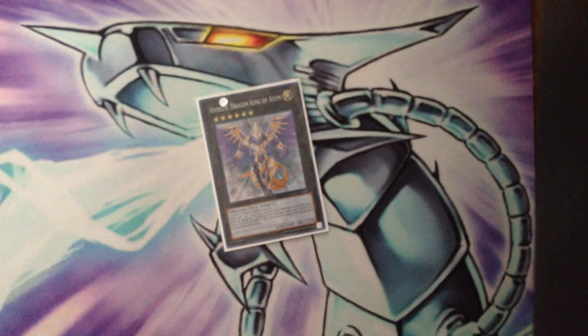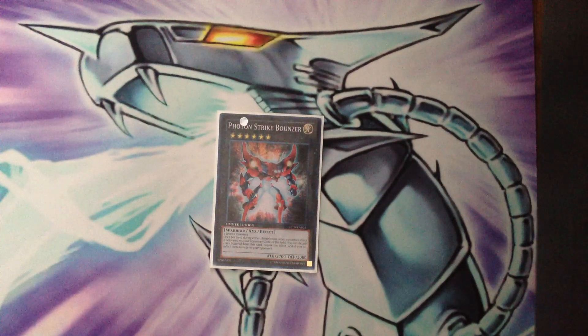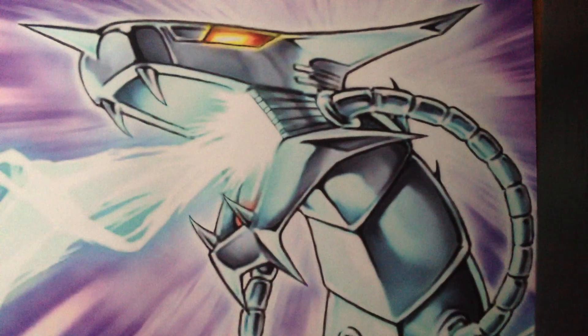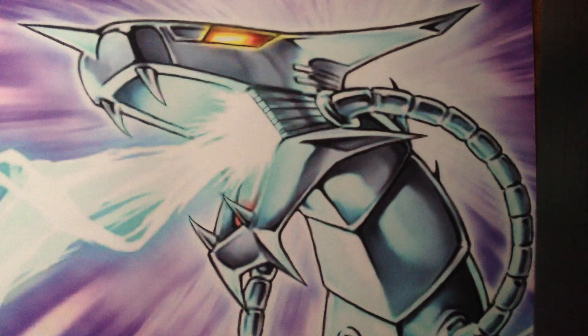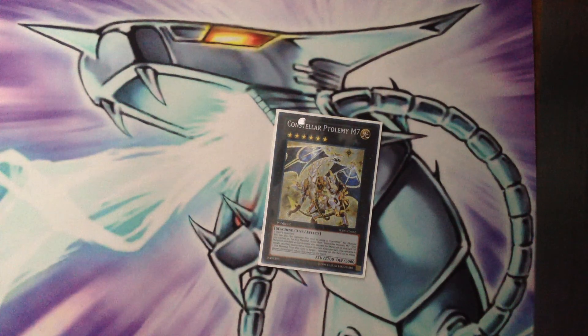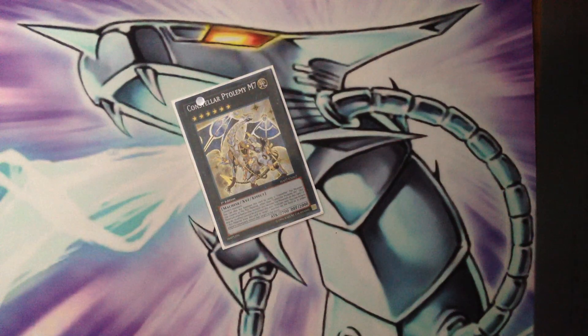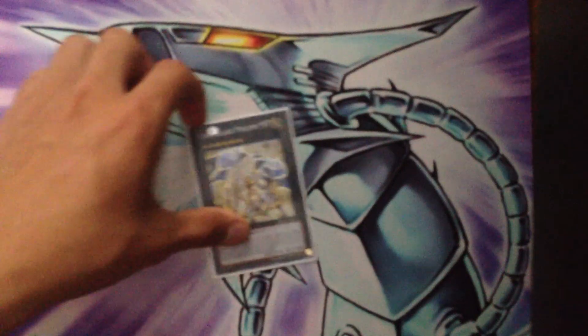For the XYZ monsters: Atum is essential for all your plays — you banish it for Red-Eyes, all that stuff. Strike Bounzer is a very good rank 6 XYZ — stop effects. If you get Stardust and Red-Eyes with full power out, you usually win. Then Ptolemaeus at rank 7 — I know it's limited to one, but I only need one. This card helped the deck so much because it just keeps bouncing stuff. If you bounce a Mistleton from the grave to hand, you just summon it and keep looping. It made like two new combos — it really changed the outlook of the deck a bit.